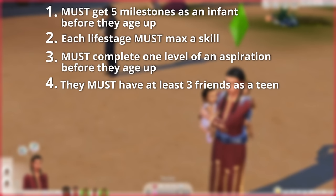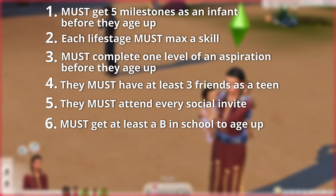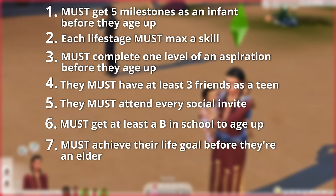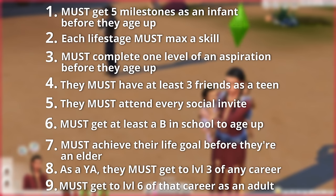Number four: they must have at least three friends as a teen before aging up. Number five: they must attend every social event they are invited to. Number six: they must get at least a B in school to age up — that applies to child and teen life stages. Number seven: must achieve the life goal before they are an elder. Number eight: as a young adult, they must get to level three of any career — I've got a wheel of careers. Number nine: they must get to level six of their career as an adult.